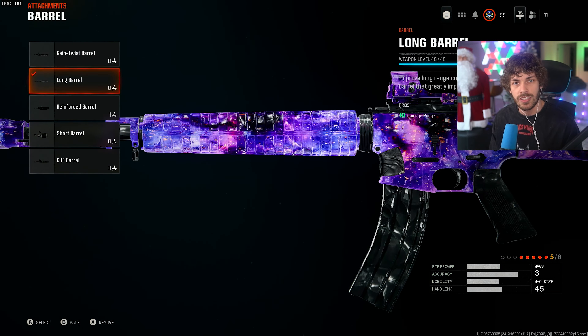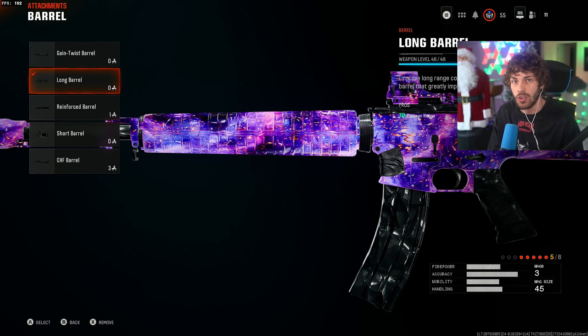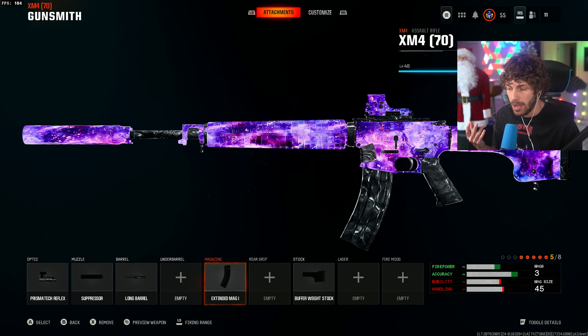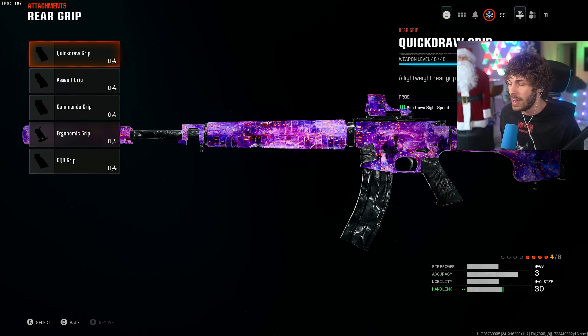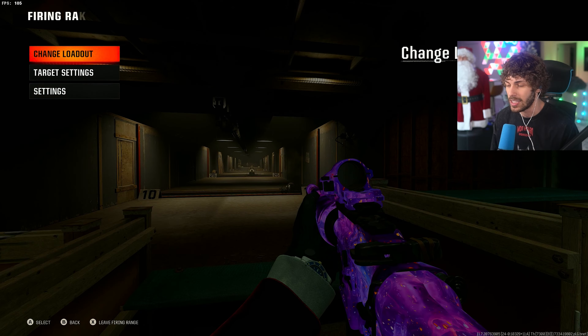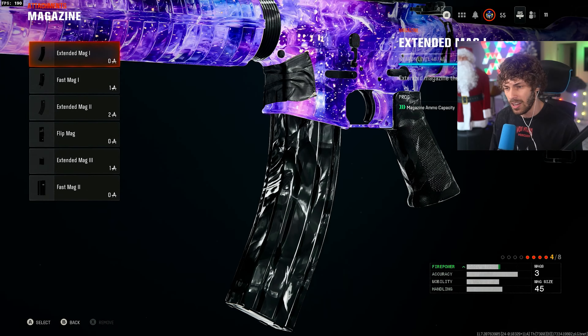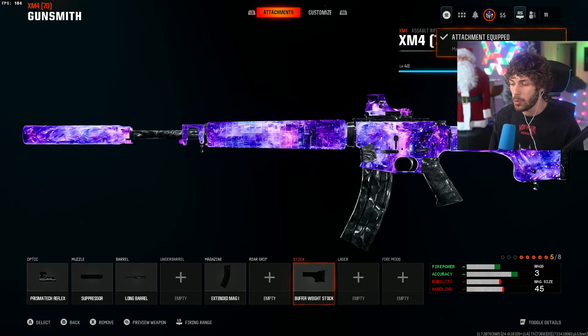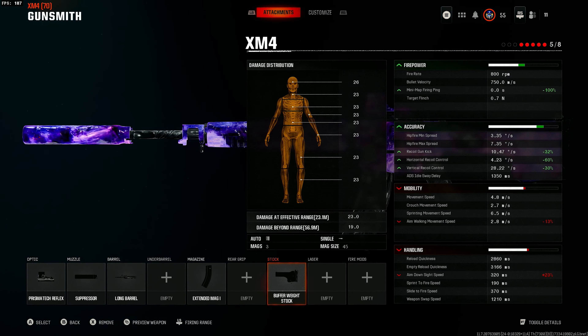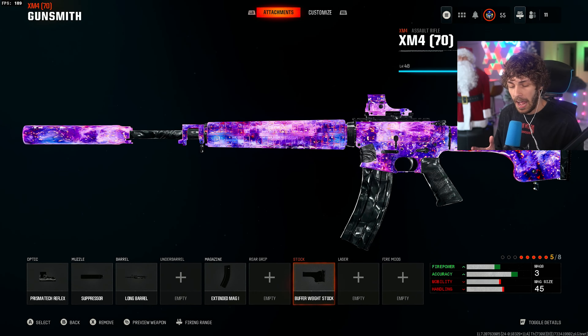For the barrel we have the Long Barrel. The damage range on this gun isn't that good and the bullet velocity is already good enough, so the Long Barrel makes the gun feel a little stronger. For the magazine we have Extended Mag 1, although you could take this off and add the Quick Draw Grip for a statistically better build — you'll just run out of ammo occasionally. Lastly for the stock we have the Buffer Weight Stock, which increases vertical and horizontal recoil control so much there's literally no recoil. We're looking at 60% horizontal, 30% gun kick, and 30% vertical recoil control — making the weapon an absolute beam.